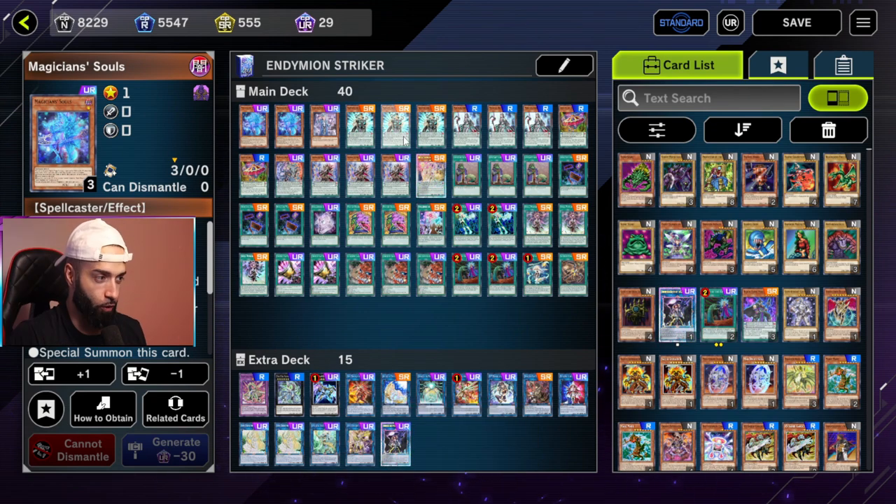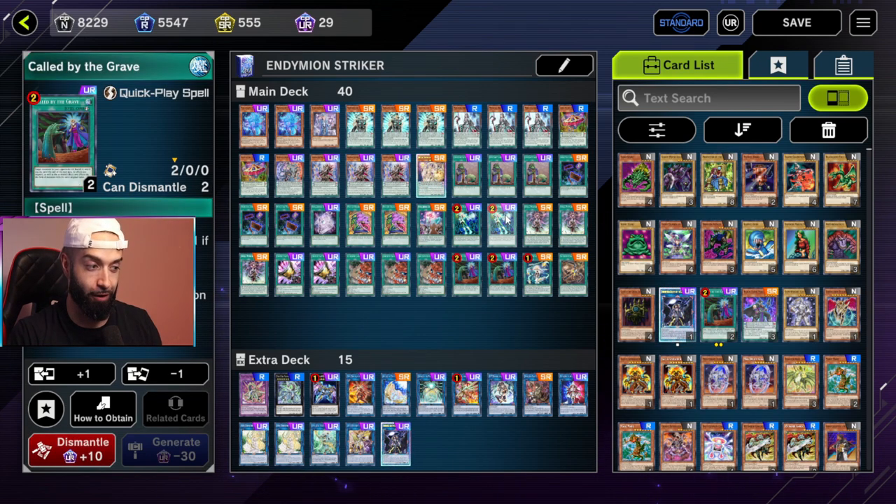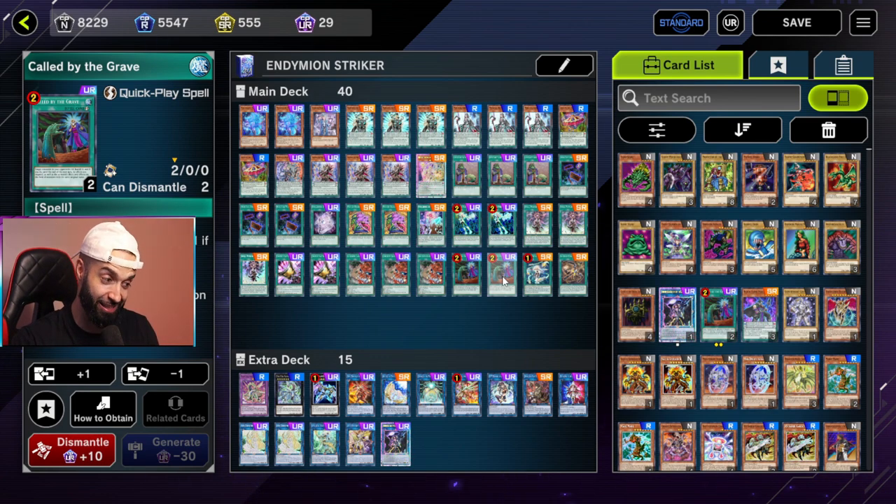As you guys watch these duels, the reason behind a lot of these cards is strictly the new meta. Purely — I don't think Droll is crazy against Purely, but a lot of people are playing Droll. This deck hard loses to Droll. You need to play Call by the Grave to stop that. However, when Call by the Grave is not used on Droll or Maxi, it's extremely low impact. So Call by is very cuttable, but if you get Drolled you lose. Against Maxi we have options, as you're gonna see in this video.